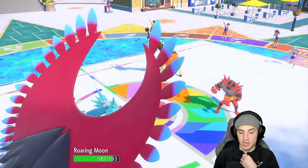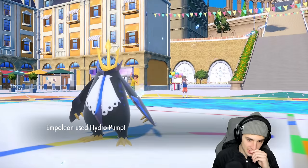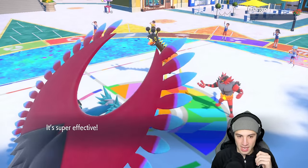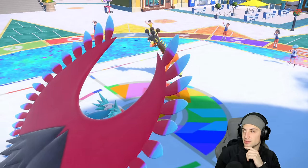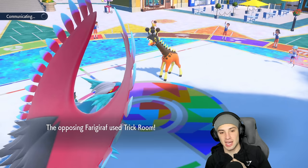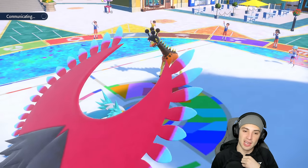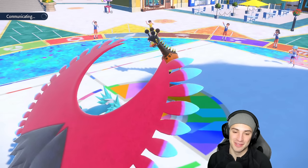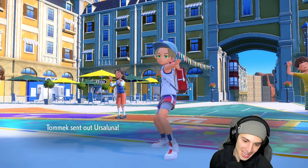They Fake Out Roaring Moon - so we can say bye to Incineroar as long as we land Hydro Pump. Empoleon drops the Hydro Pump - same thing as last match, Hydro Pump see you later Incineroar! Get out of my face. Empoleon totally countering Incineroar in today's video.